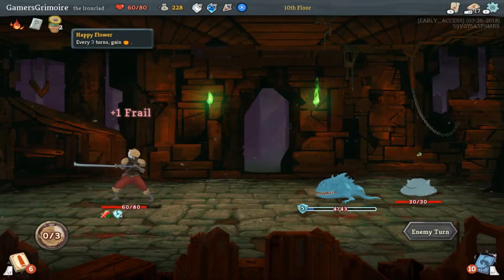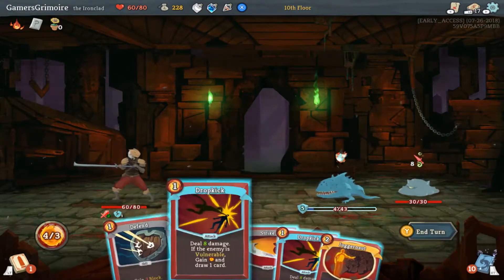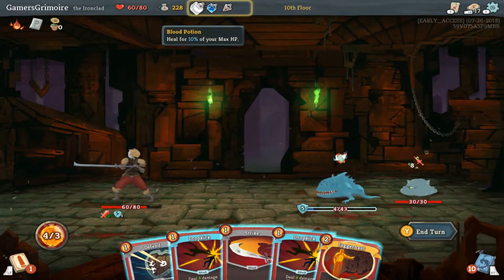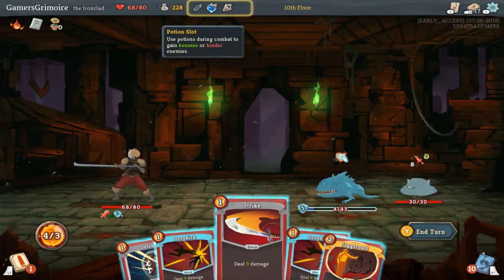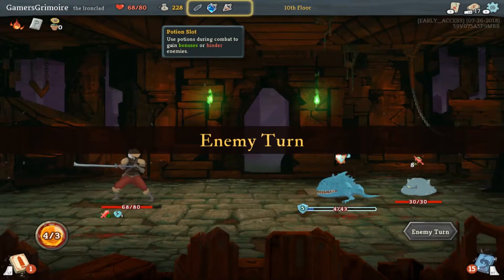What does this do? Every three turns — oh, so this turn I have four energy now. That's really good! Can I use... drink — does that use an action? Oh it doesn't, it's a freebie. Oh, I just passed the turn.